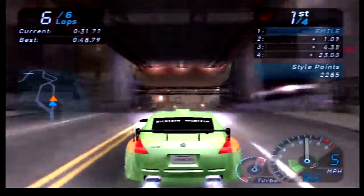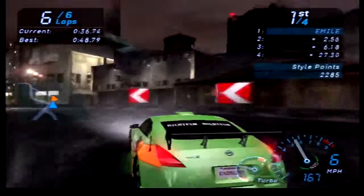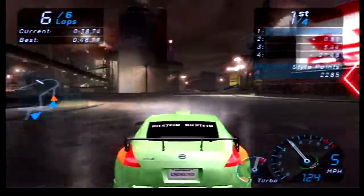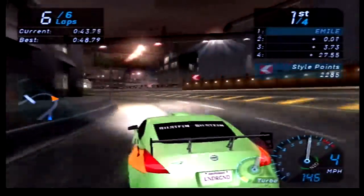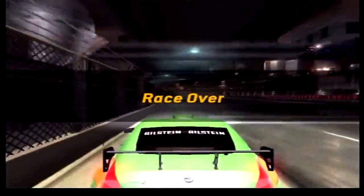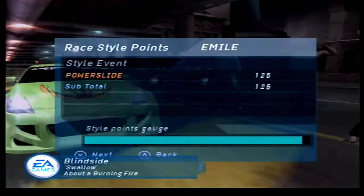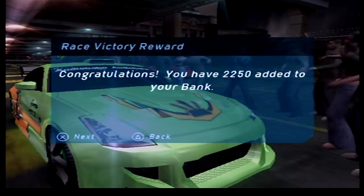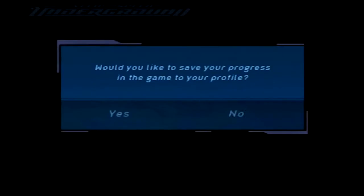I have no idea what this Underground Edition Nitrous has actually done for the car — I'd be kind of curious to see. Did I win? I have no idea what happened there — I won. Excellent. Extreme Dimensions, vinyl — 2250 in the bank, and second in circuit mode. All of this is obviously good.